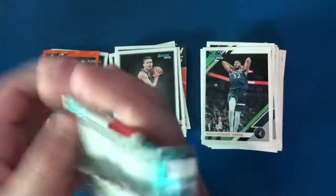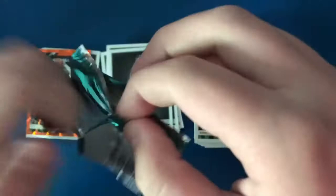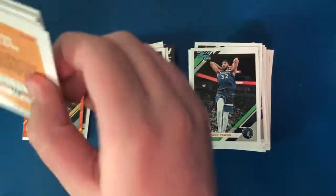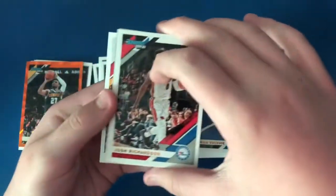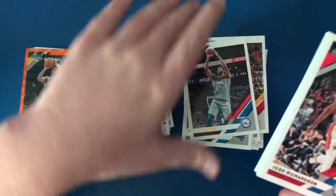Now we're on to the last pack with the memorabilia card. Let's see who we get — hopefully maybe even a nice rookie patch. We start pulling: Nikola Vucevic, Josh Richardson, Justice Winslow, and an upside-down Joel Embiid.